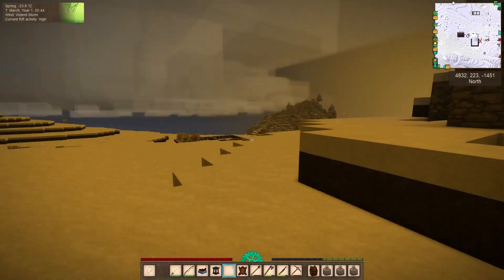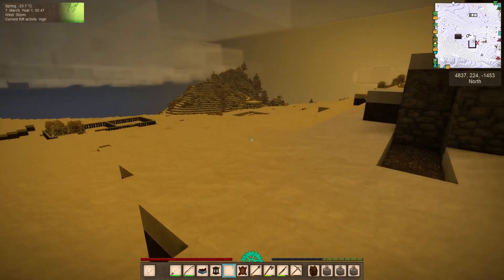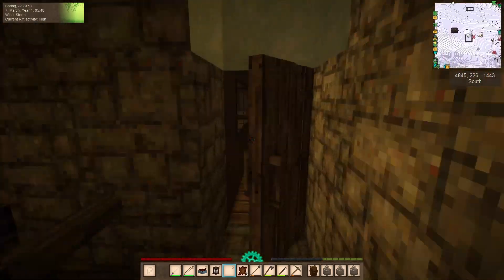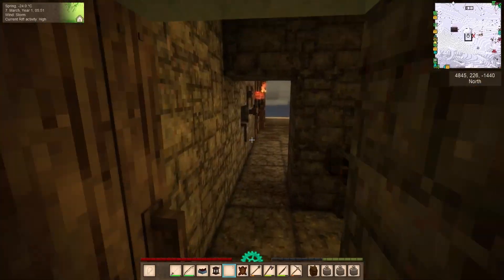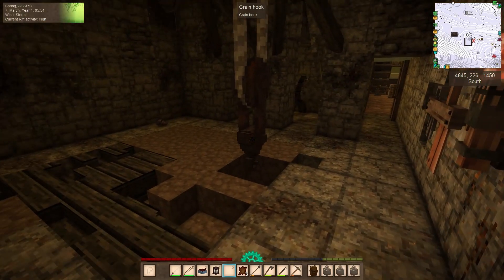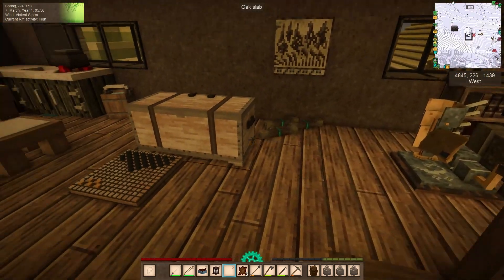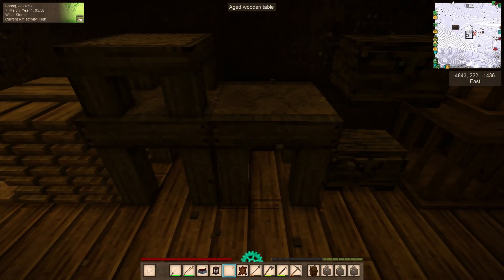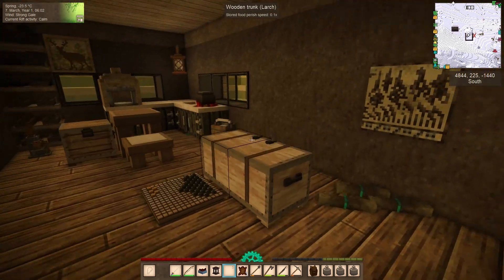Oh look, it's actually light outside. It has been rift activity high all evening, so good thing we finished a little safe space for me to grind away in. I moved the stuff from the main archive — the crane room, I guess. I moved it mostly inside. The silly tables, which I completely forgot I owned and could have really used last time, are now just stacked up here in the basement.